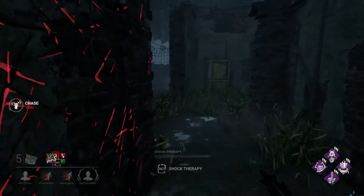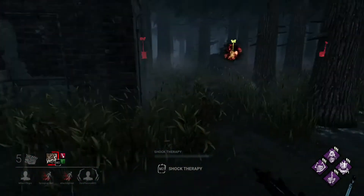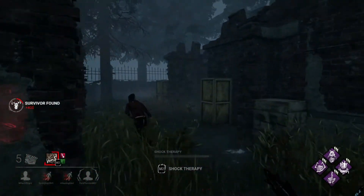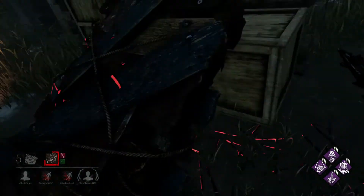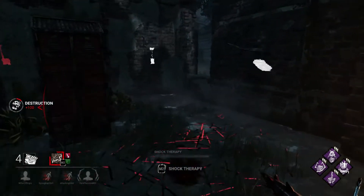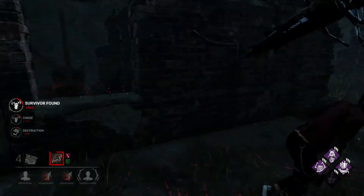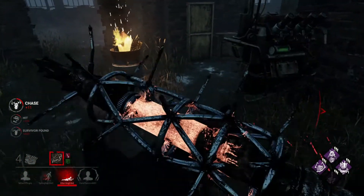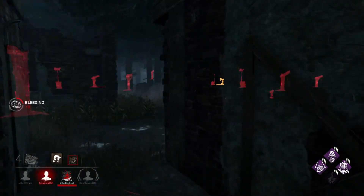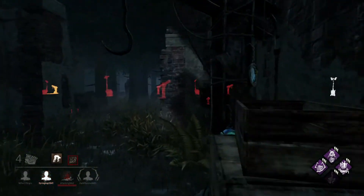Once everyone loads in, the draft goes as follows. First, a random survivor is chosen as the team leader — this player is in charge of choosing the bans that the other players suggest. Next, both sides get two bans to begin with, and the survivor team bans first each time. Survivors ban one perk, then the killer bans another perk. After that, the survivor team picks their first character, and whenever a character is chosen, they also get to pick a single perk. Players get 30 seconds to choose their characters and perks. Once a perk is chosen, no other player can choose that perk — it is locked out entirely.